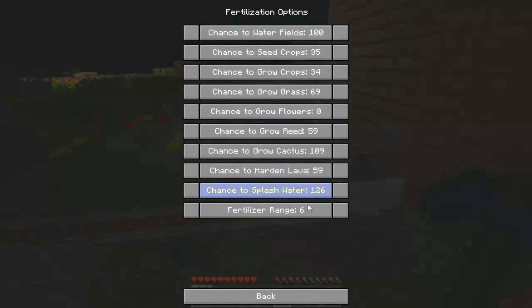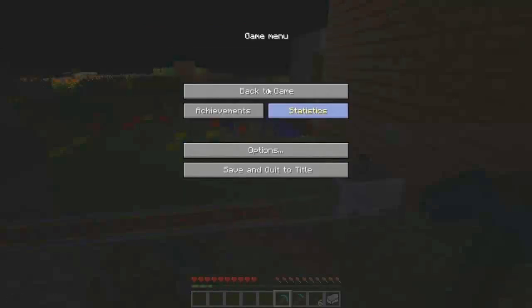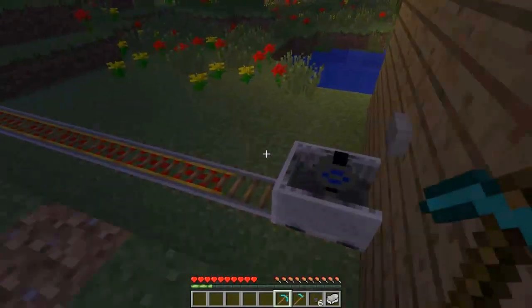You can see how many different options this thing really has — it basically just fertilizes a whole bunch of stuff, including hardened lava, and also has a pretty cool particle effect. You can change all of these settings. For example, if grow flowers is set to 200, it's going to be used the most — I think it's every tick — that's what that means.